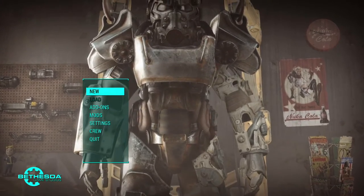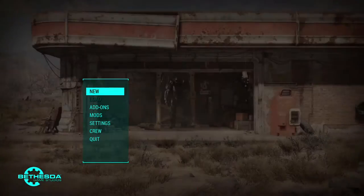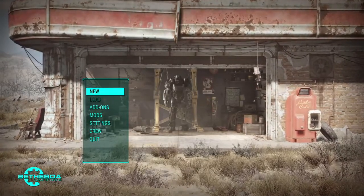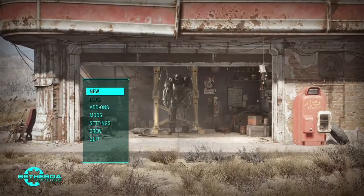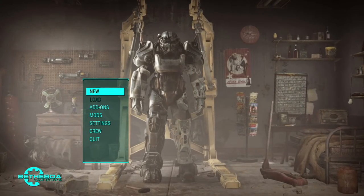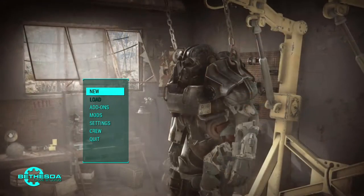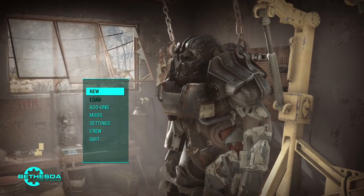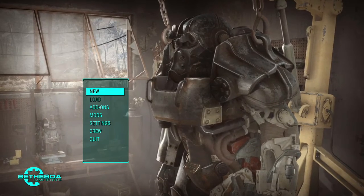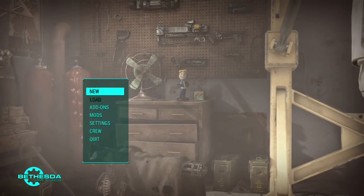All the mods I have will be in the description. I'll just highlight a couple. I have the mod Everyone's Best Friend — I probably got the name slightly wrong — but it enables you to have both Dogmeat and a companion. I like that; it may make it a little easier, but not that much. There are some perks for Dogmeat that if you don't have him with you they're useless, and I haven't finished the story and haven't scratched the surface on companions, so I want to take them with me and experience their storylines.